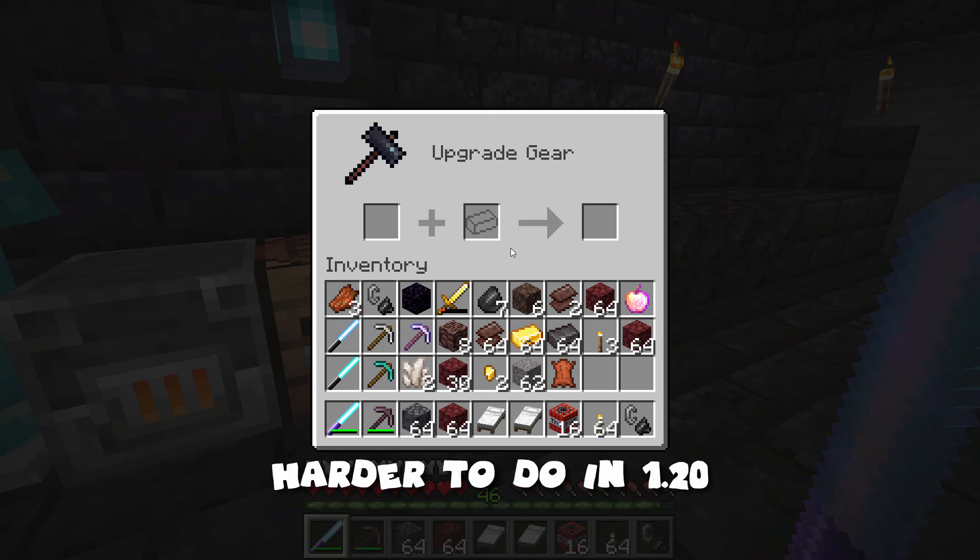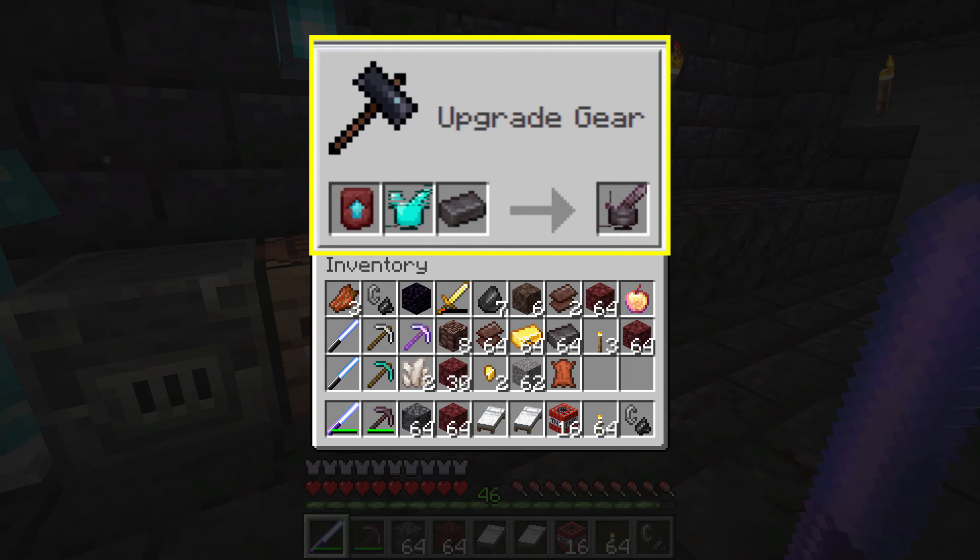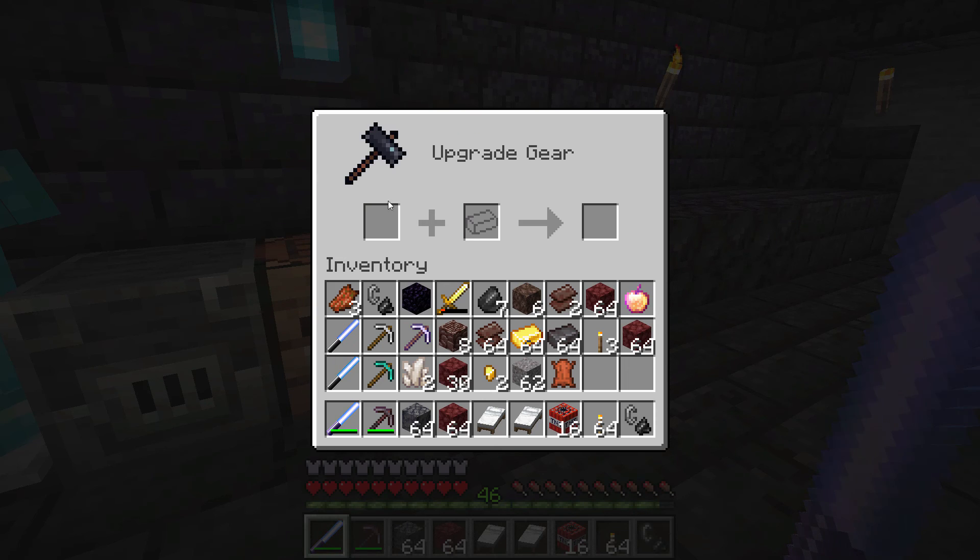Starting in Minecraft 1.20, it's going to be much more difficult to make netherite armor. So if you're in 1.19 right now, do everything you can to get your netherite armor now. That's because a new slot is being added which is going to be a spot for a netherite upgrade, and you can only find that in bastion remnants. So it's going to be much more difficult to get that one piece of the puzzle.